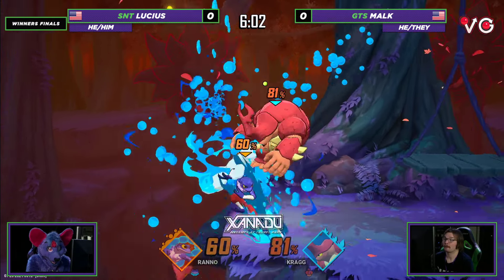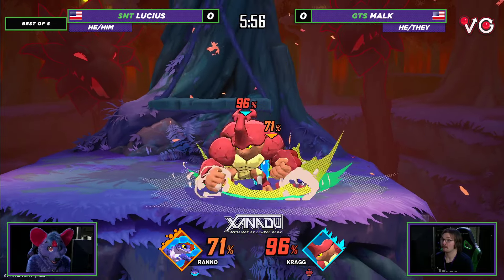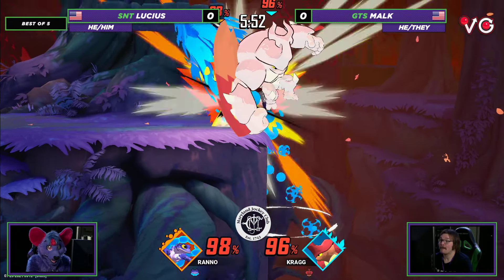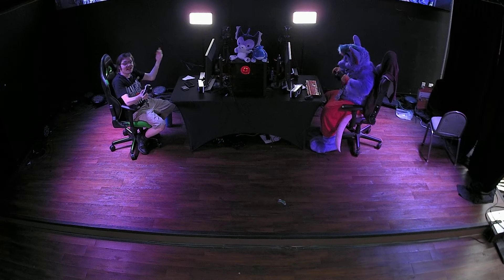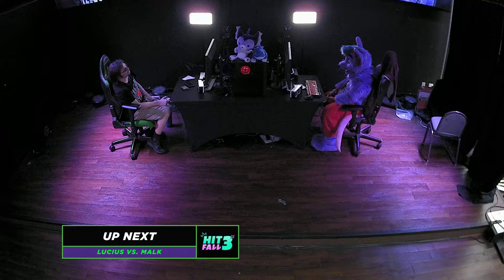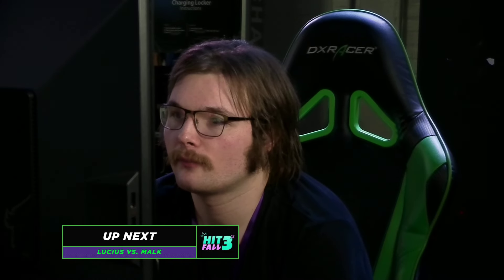Lucius is ready for that. There we go — pressure on that platform as well. Oh, there you go. Nice grab. It's going to be the down throw. Scary situation. Pulled it. And — oh, that's painful. Malk cooked just a little bit too hard there. Had the right idea — going for the down throw into the down air, coming back home. Unfortunately, Lucius was already on stage and he hit the down air. So, unfortunately, you drop there at the end.